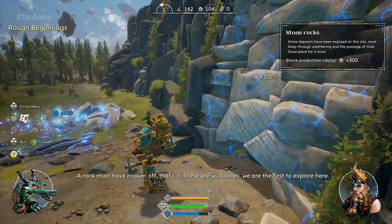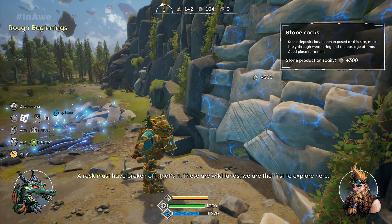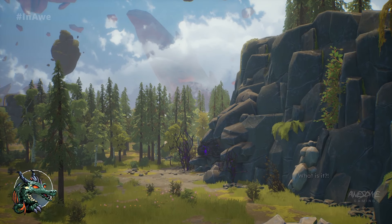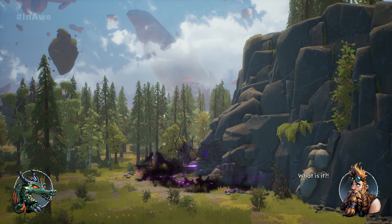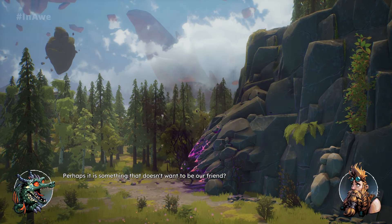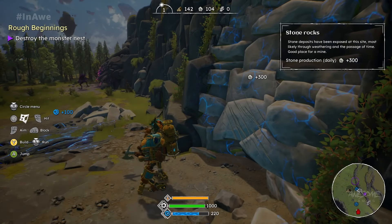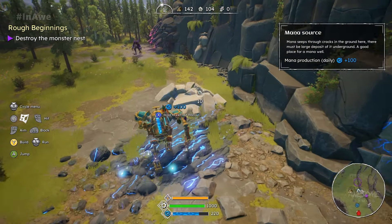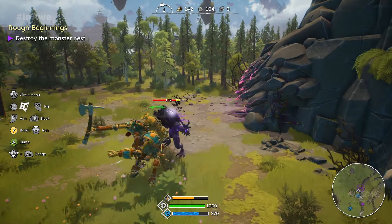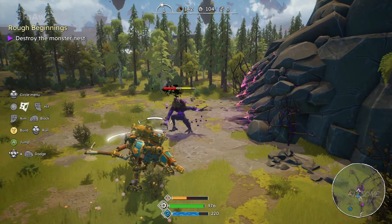This looks like a good place to dig. Wait a moment, look at these scratches. Somebody has been here before us. A rock must have broken off. These are wild lands — we are the first to explore here. What's that sound? Uh oh, I think something that doesn't want to be our friend.